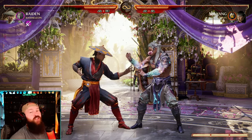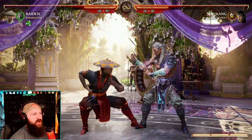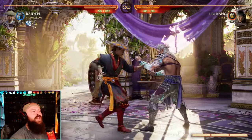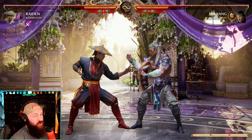Enhancing special moves changes their damage, their properties, and can extend combos. Like doing Raiden's down 4-2 Shocker — that is a good combo ender, but we can't combo from it unless we enhance it using a bar. Now we can continue to combo like that, so that'll use one bar.